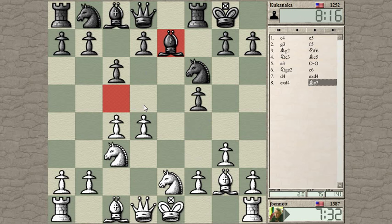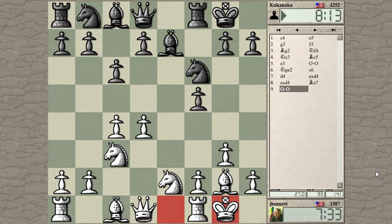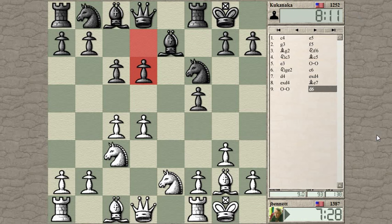See how black deploys. Black was moving lightning fast up until this point, gaining time on the clock. He went to D6 anyway without being asked. So if I play D5, is that an interesting move? D6 does defend the F pawn over here — that's one point.